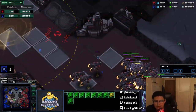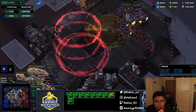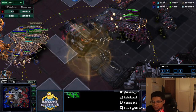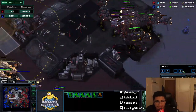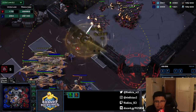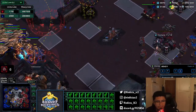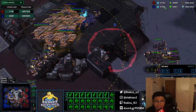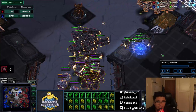I bait them in, kill a couple of interceptors. If my micro was better I would have sent the vikings forward — that's a mistake by me. I pull back and play with positioning. Even the splash damage ends up landing on the carriers when interceptors return to them. I keep scanning, trying to take more bases and get more money. I try to snipe one of the carriers and my liberators deal with the returning interceptors — that's the pattern for the rest of the game.